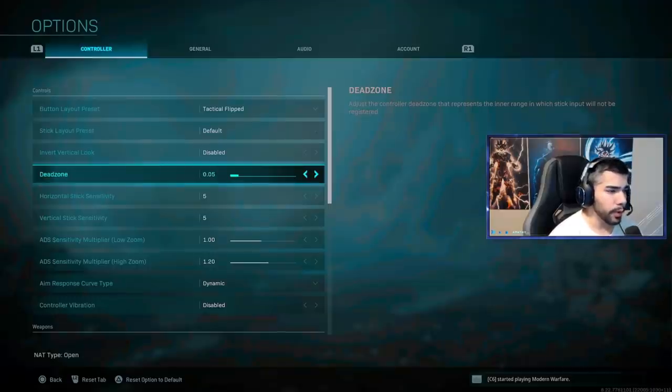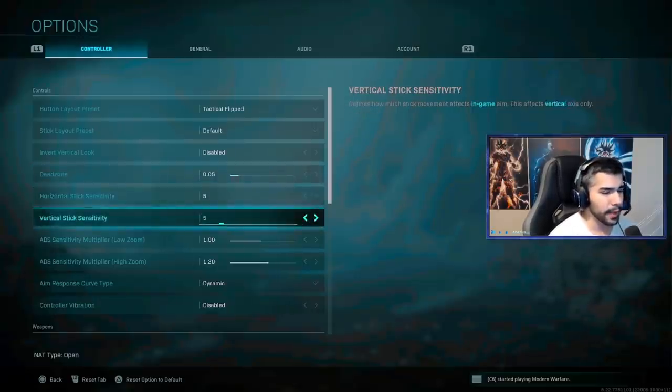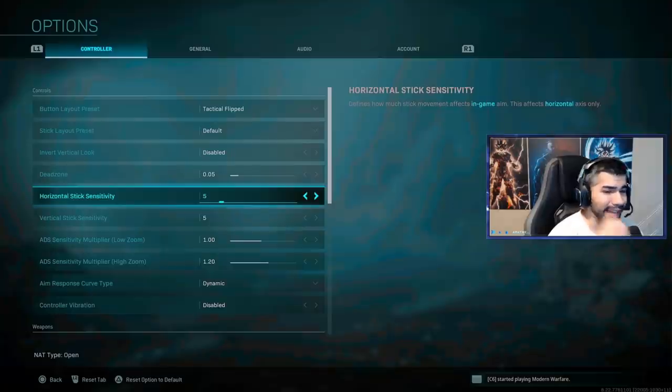My dead zone is on 0.05, which is the default — I used to play on 0.03 but my stick drift has gotten worse. I play on 5.5 sensitivity and I highly recommend staying between 5.5 and 6.6. Do not play on 4, it's too slow, and don't go higher than 6. Staying between 5 and 6 are like the two best sensitivity settings in this game.